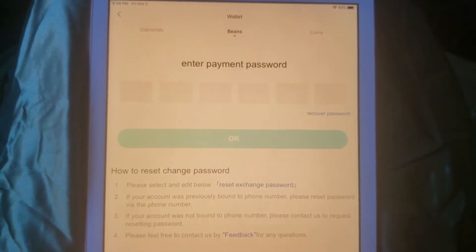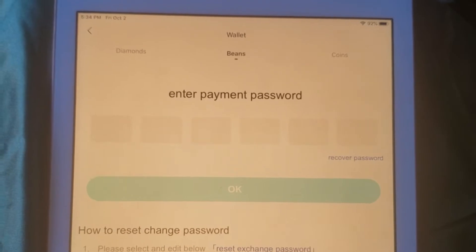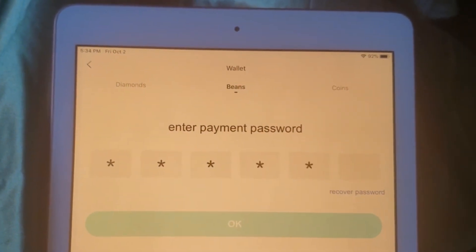The next screen will ask you to enter your six digit payment password. If this is your first time converting, you will have to create one.